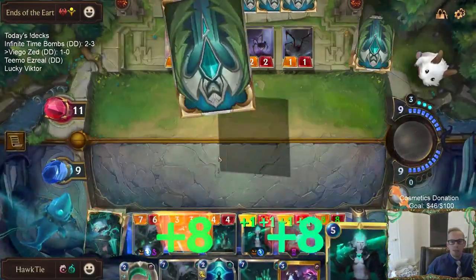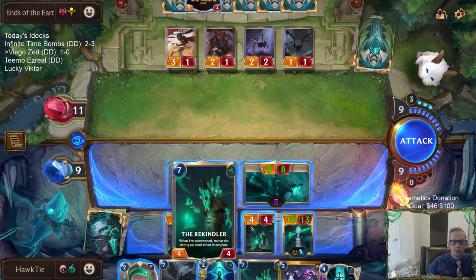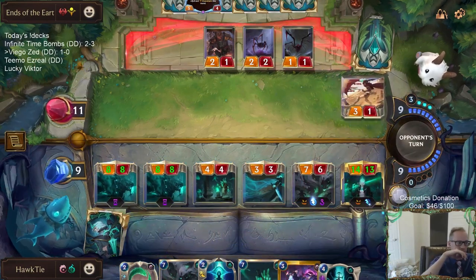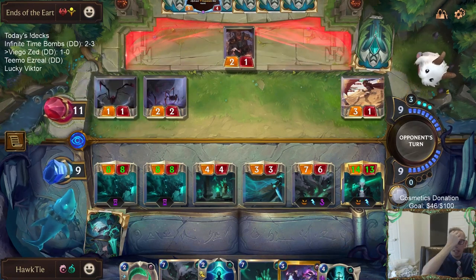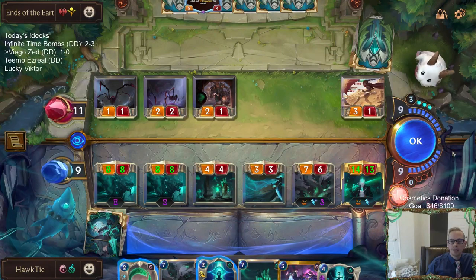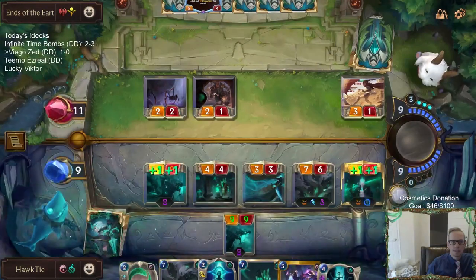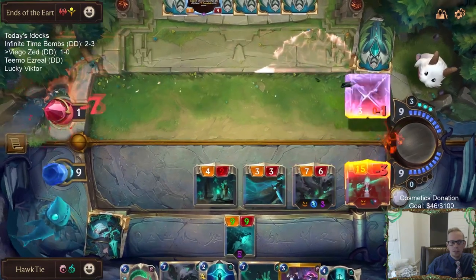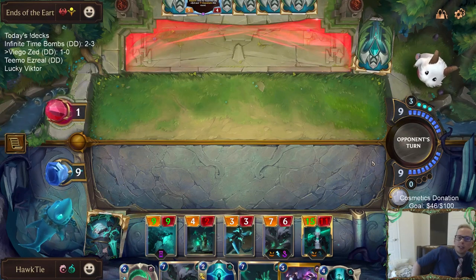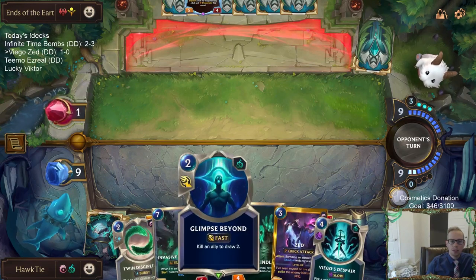These roundstart abilities happen left to right, so Hydravine happens first, and then Viego would steal that 4-3 — but that 4-3 is gone now. Viego, Rekindler, Hydravine — so much power if you don't kill this deck. Look how ridiculous this is. This is absurd. Viego's pretty absurd. The game's not over — they're at 1. Can they kill me with Kato plus like Ruin Runner or Sivir? Like this is not over. I'm gonna need to draw some cards — we're going to use Glimpse Beyond, looking for another answer.